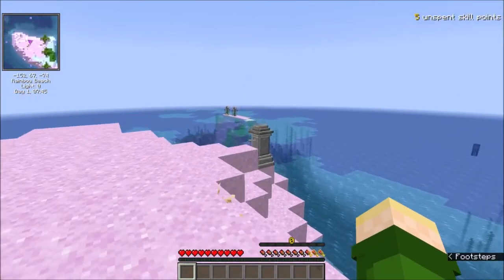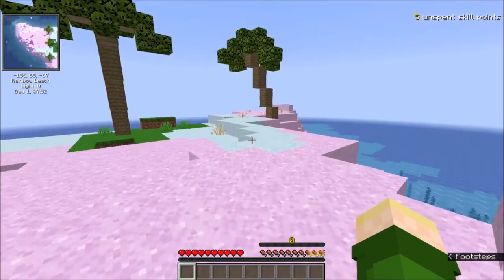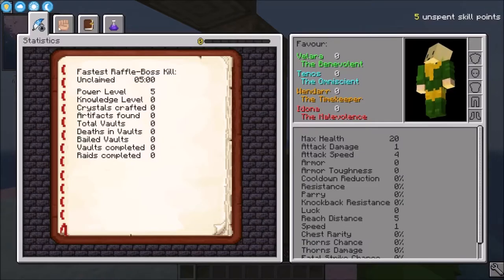The first thing we're going to need to do is, of course, look at all this beautiful pink sand and find a tree to chop and maybe get off this island. I'm thinking maybe we should make a boat, so let's go over to this tree, but before we break it, let's get some Vein Miner.